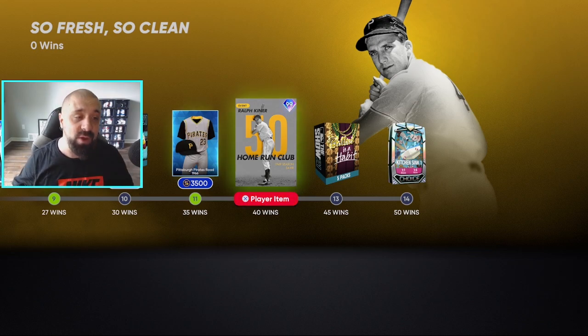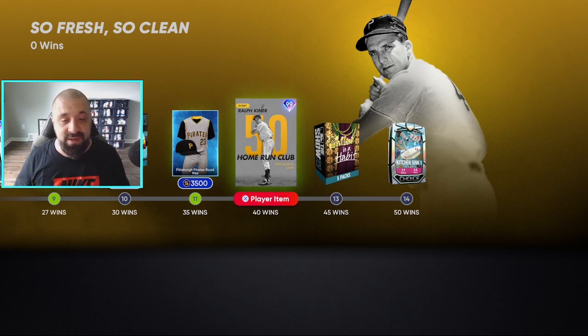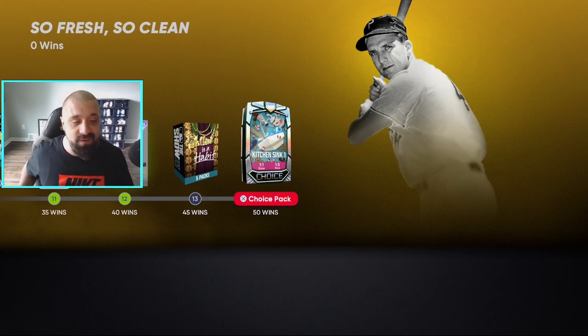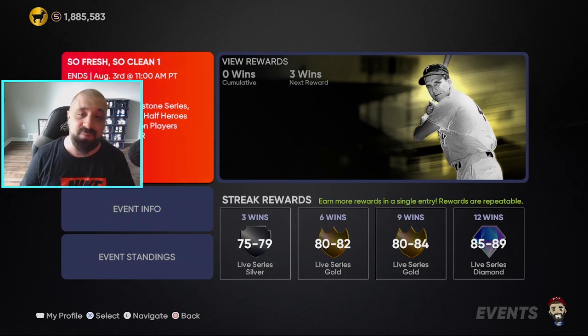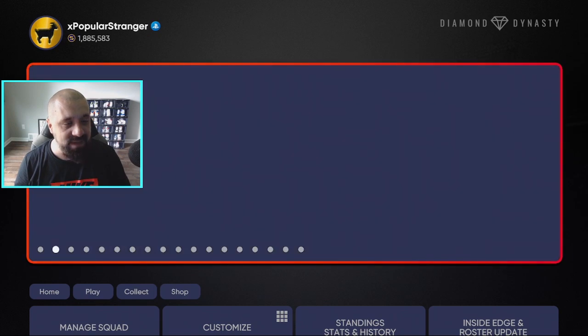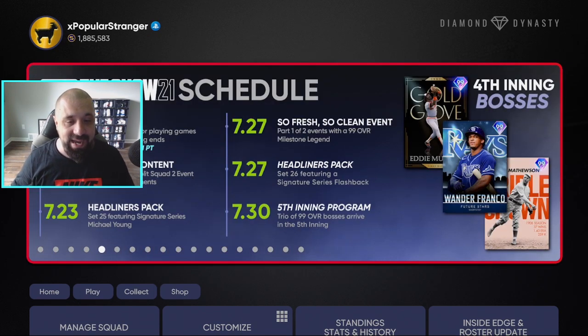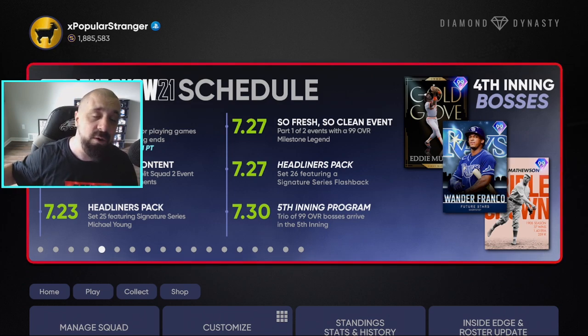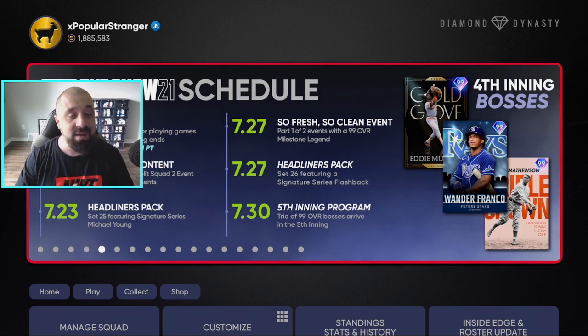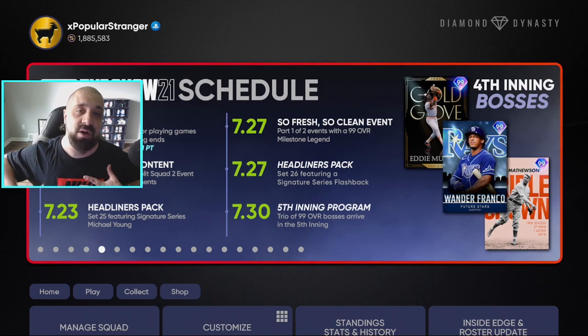You're going to get Ralph Kiner at 40 wins — again, two-part event, so you can split it: 20 wins from week one, 20 wins from week two, or go all out. Either way it's a free 99 overall card. There are also additional Ballin' Is a Habit and Kitchen Sink packs at 45 and 50 wins. Just play the event, rack up the wins, and you'll get those free cards. Tomorrow we'll be dropping a video on the best cards to invest in before the roster update on Friday so you can make some stubs. Thanks for tuning in — I'm Popular Stranger, peace.